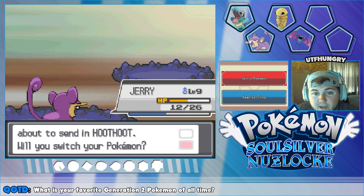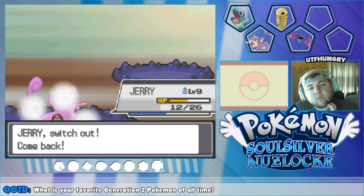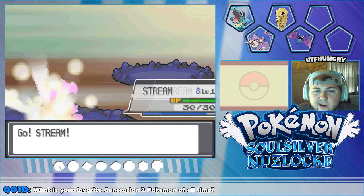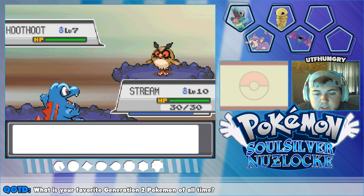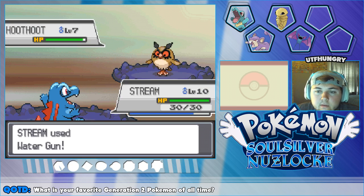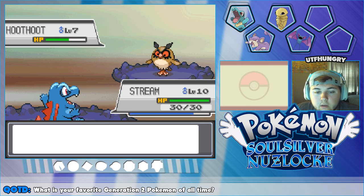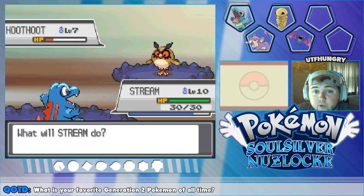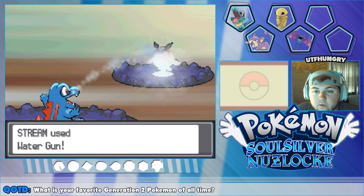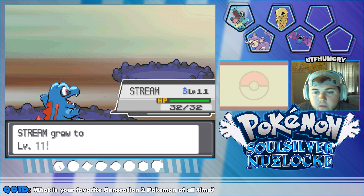Of all times to get a critical hit, Jerry — are you serious?! We'll switch into Stream to take care of this. I was going to use Squire but that's not a good move. Stream can just hit this thing with Water Gun — probably takes two hits and it's done. Growl — there goes our attack, good thing we're using Water Gun anyway. The Sage also has a Hoothoot, which used Hypnosis — that'd be so annoying if it landed. Stream wakes up next turn — and level eleven for Stream! There we go!